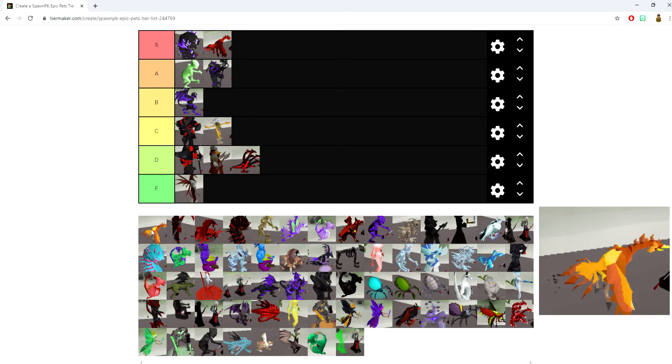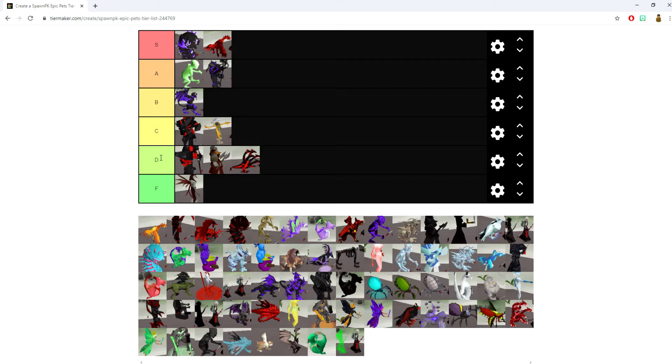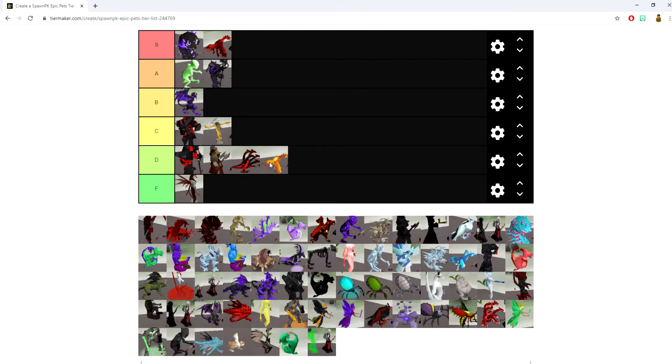The Blood Phoenix pet grants a plus 15% bonus to range accuracy. Range is already pretty powerful and accurate on SpawnPK as it is, so this doesn't do enough to push it higher. It's going into the D category alongside the Berserker pet. It's pretty amazing though how you put two D category pets together and get an S category pet.